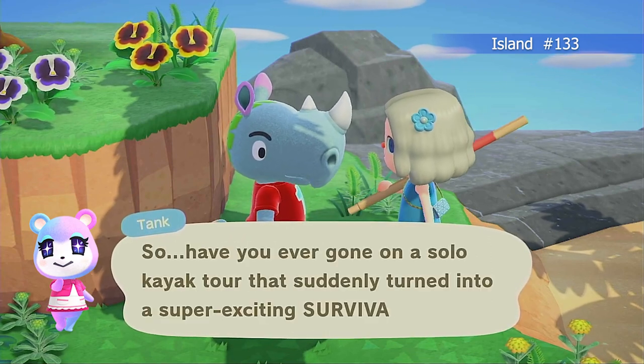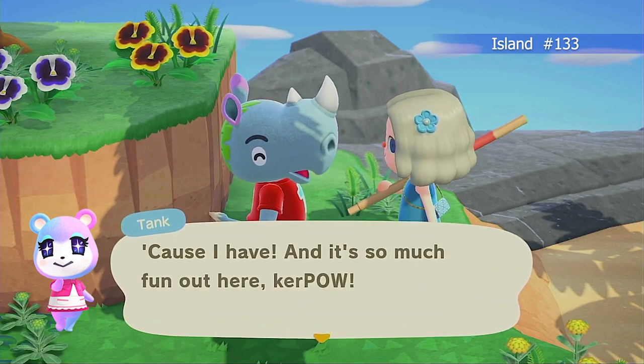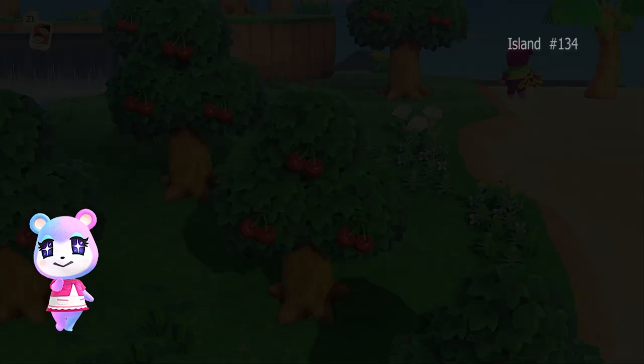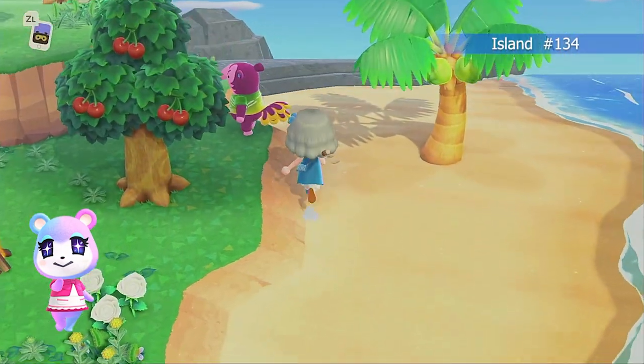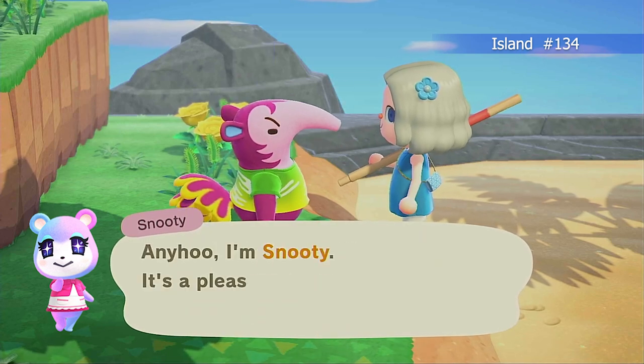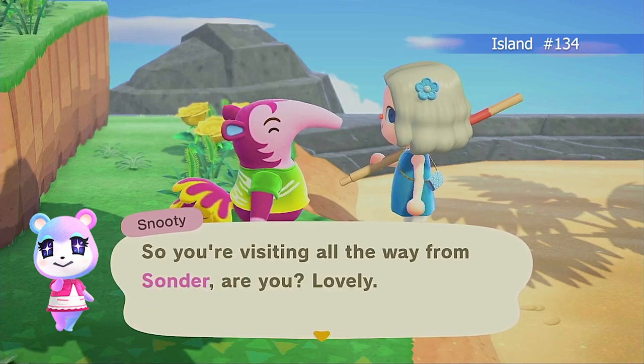Then Tank — I love Tank. I love the leaf on his head and he's got a really pretty color, so he would be a wonderful addition to most islands. And then Snooty — Snooty has such a funny name and color scheme, and has been made famous by some other content creators. I can't help giggling every time I see Snooty.